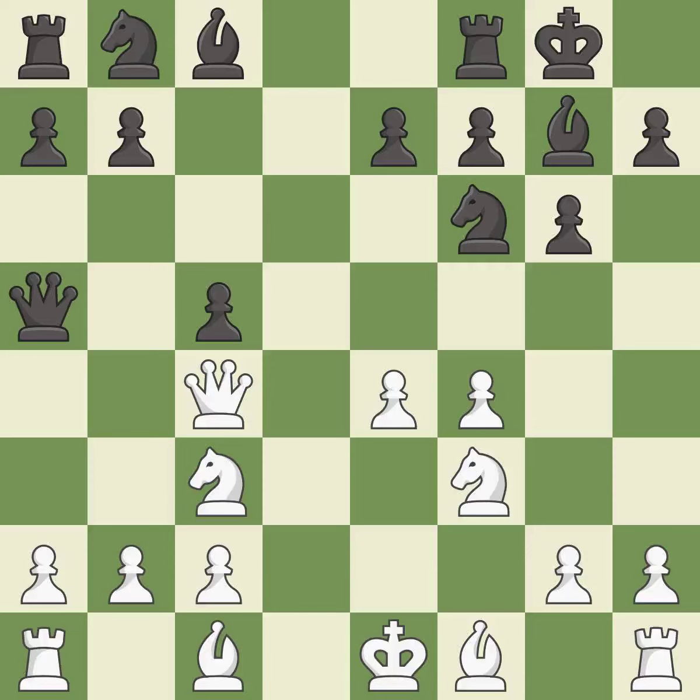This threatens to reveal an attack on a knight — it is the best move. The opposing knight is kicked by a pawn and must now move or be captured. This develops a piece while also winning a tempo on the queen — it is best.